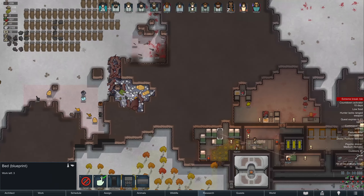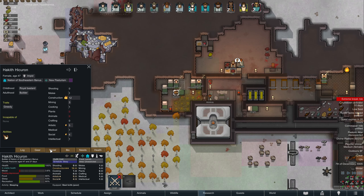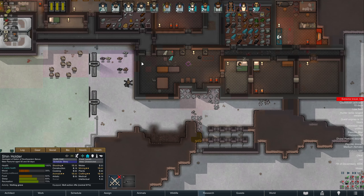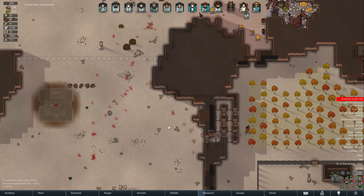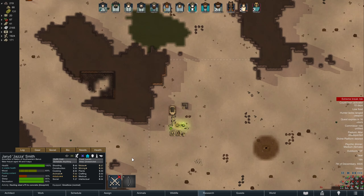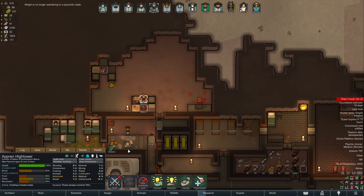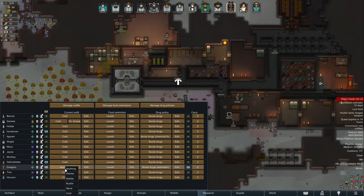These corpses aren't going to rot until the season changes. Extreme break risk — that's not good. Hopefully we get enough gear to not walk around in the cold. Holder, you're going to need to spend a little time tailoring — Trev's walking around naked like an idiot. Jazza's got a death wish — he just wants to get murdered. Wright should be able to start cooking the simple meal, but we don't have any food. Speaking of which, let's make sure we're all on the same sleeping schedule.